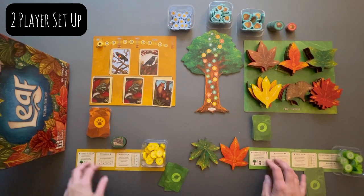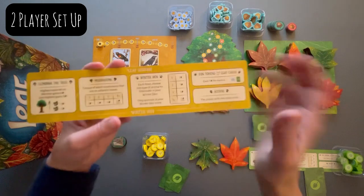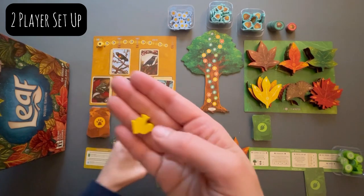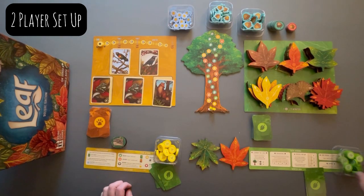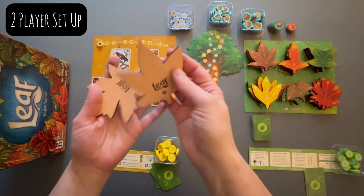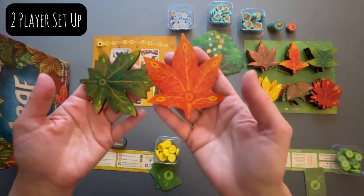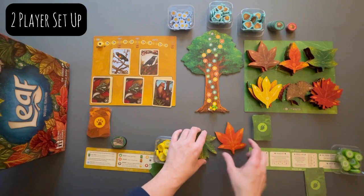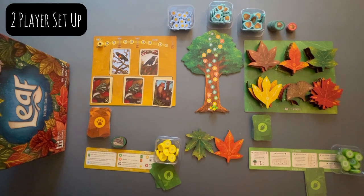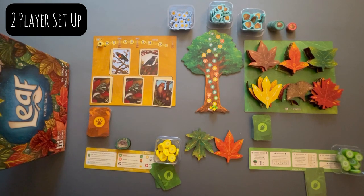Each player chooses their color and gets a corresponding helper sheet. One side shows the turn overview and one side shows the scoring. Each player also gets a little scoring squirrel meeple that hangs out in the middle while they climb the tree. There are two leaves with a little whirly symbol — these are the starting leaves for the game. Place them so two points touch the other two points, and it's going to look like that to start. The player who most recently took a walk in the forest gets the first player token — we'll say that's yellow. And that is how you set up for a two-player game.